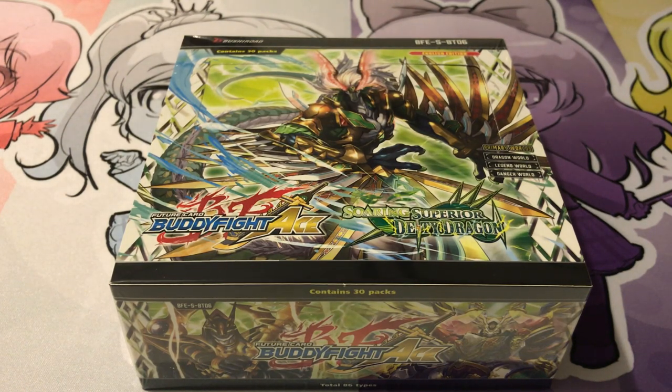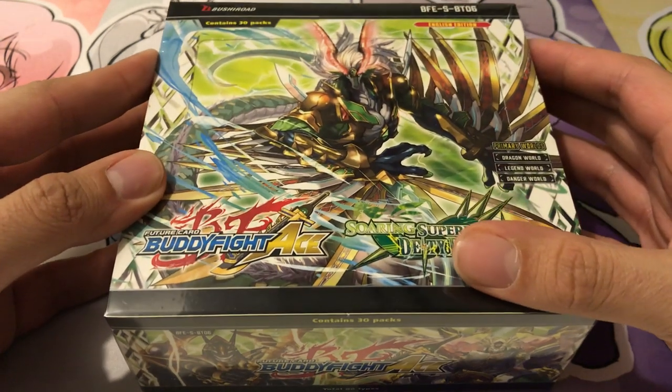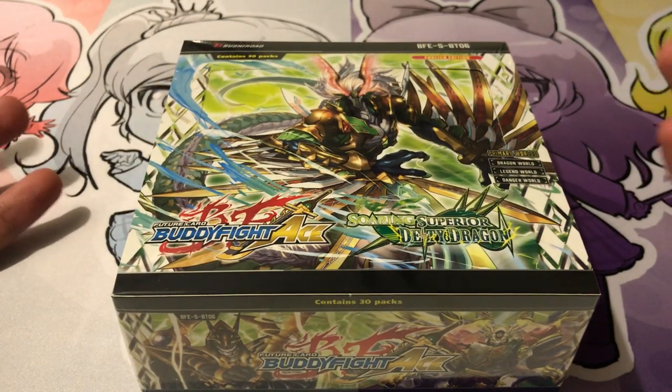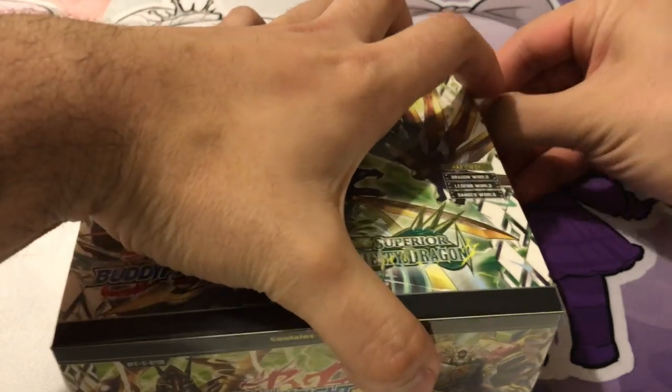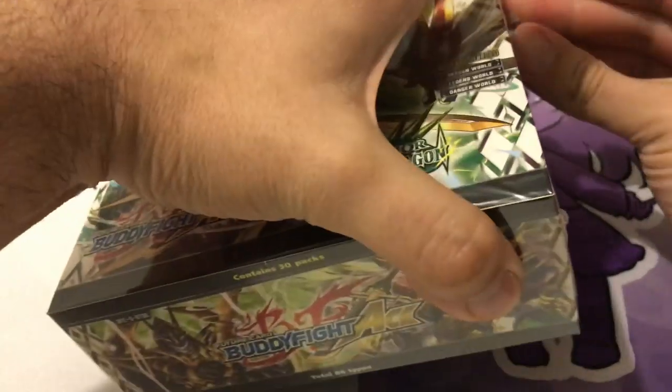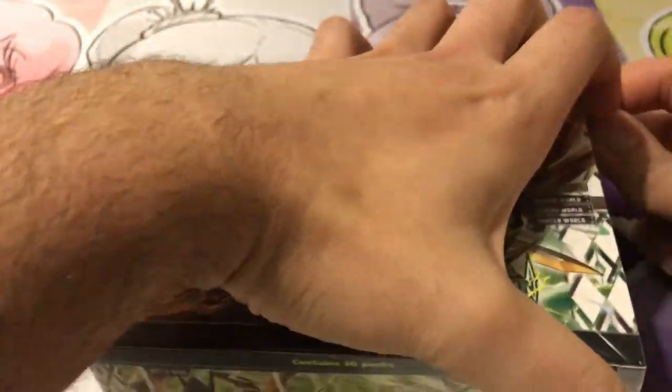The big decks that people are looking forward to build in this set are the Danger Vegetables, the Horus, and the new Maasai Arms as well. Definitely excited to see what we pull. A change of scenery for this opening, just because I have a couple friends that wanted to watch the box opening. We actually waited a few hours for a few more friends to show up, so let's see what we pull.